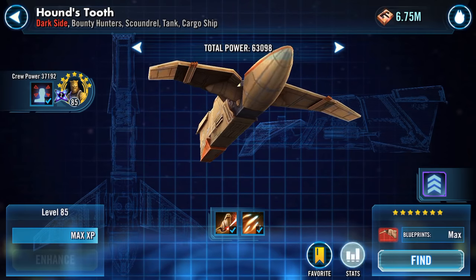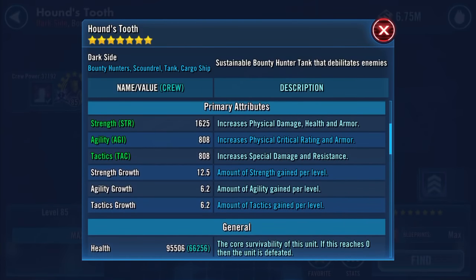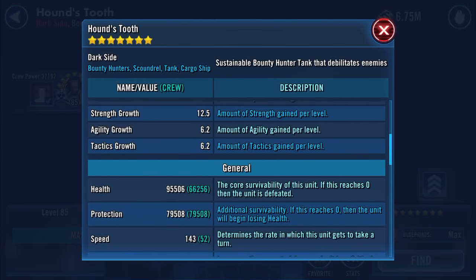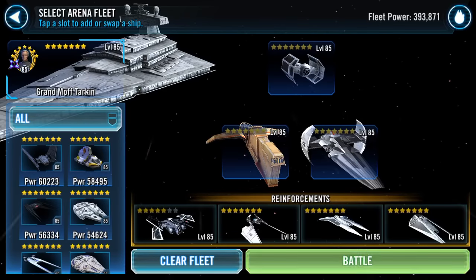Here now is the ship, which is where we started. Crew power 37,192, ship power 25,906, total power 63,098. So what we've got now: 95,506 health, 79,508 protection, and speed has increased by one, so it's gone up to 143.